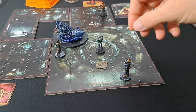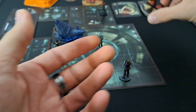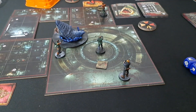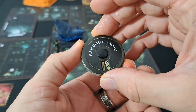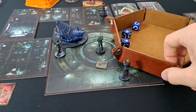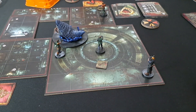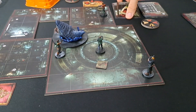Wesker's turn — dial resets to three at the start of his turn. Wesker shoots three bullets at Neptune — health goes from 15 down to 12. Neptune is a female shark by the way. End of Wesker's turn, one token removed from each puzzle card. Neptune draws Feeding Frenzy.